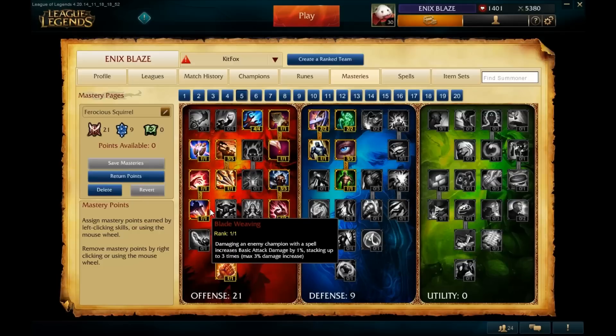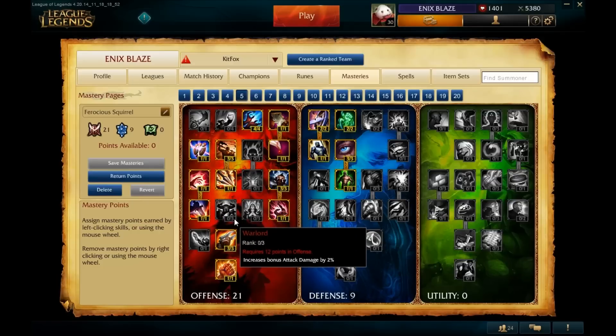Next to Blade Weaving is Warlord, which we're not going to take any points in. Warlord only increases bonus attack damage — damage you get from items rather than base stats. As Gnar we're not going to be buying a lot of attack damage items. Even if we get a hundred bonus AD from items by full build, three points in Warlord gives only six percent of that, which is about two extra attack damage. It's simply not worth it.